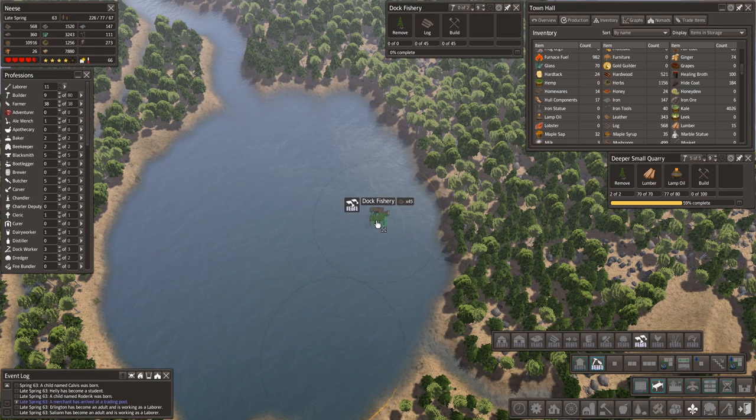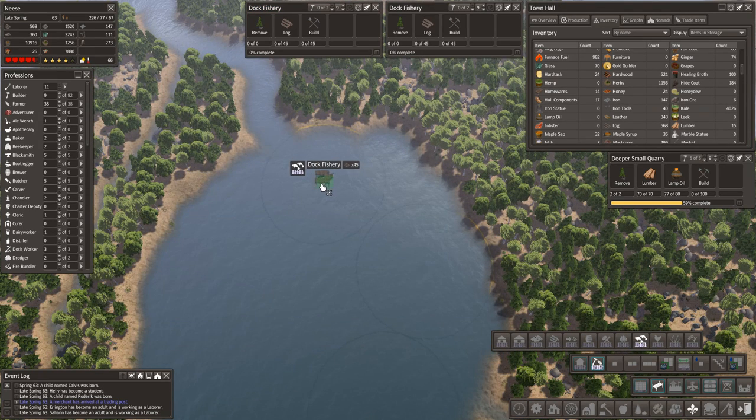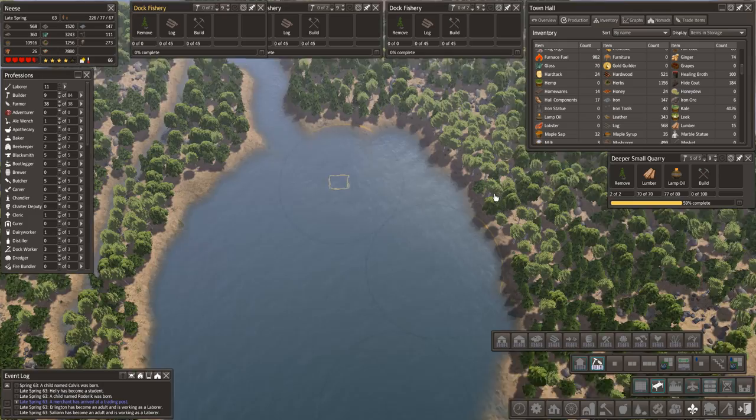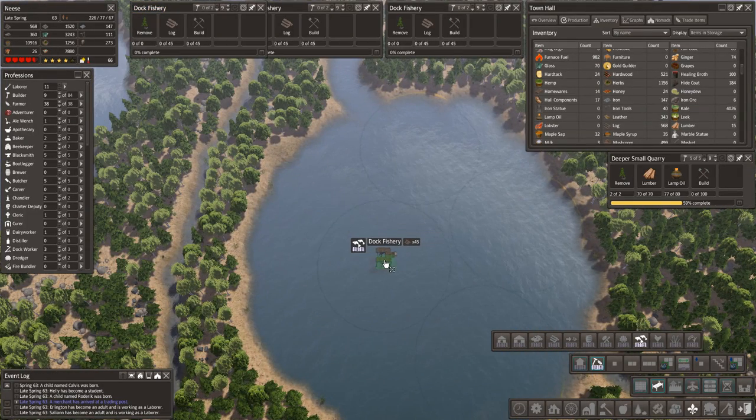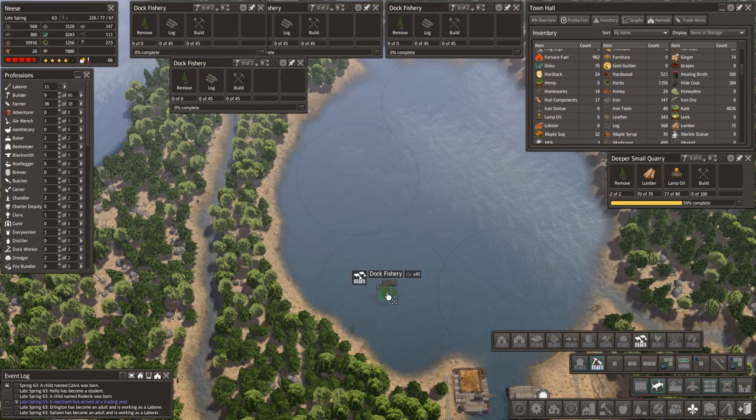I don't know why I suddenly came up with the business speak there. I'm going to try not to overlap them at all — because if these are getting like a couple of thousand food each, a couple of thousand food each. Let's rotate you round that way — or should we go that way? Yeah, let's go that way, because then we can have some houses down the side here as well.